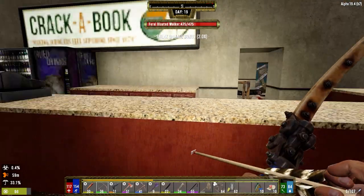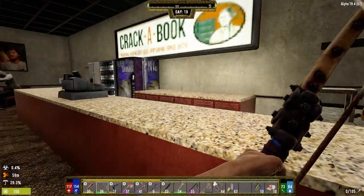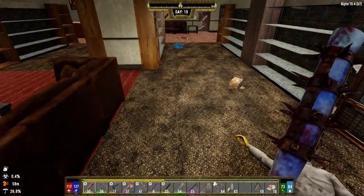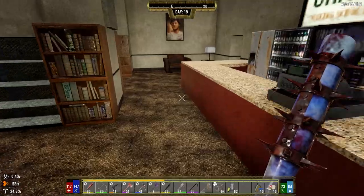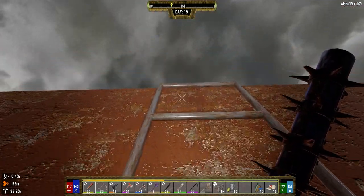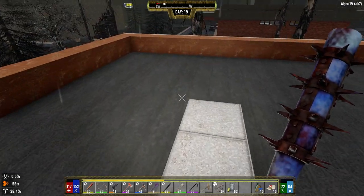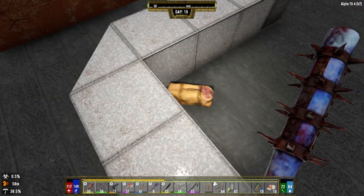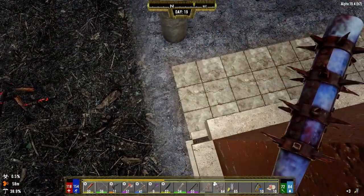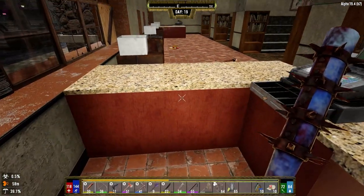That guy's feral — no, he's not. He's dead is what he is. Where did you come from? Wonder if he was on the roof. Let's go get that roof. I think we got everybody up here though. Someone's breaking in the front — they probably came from the roof. See ya! All right, let's loot this place.